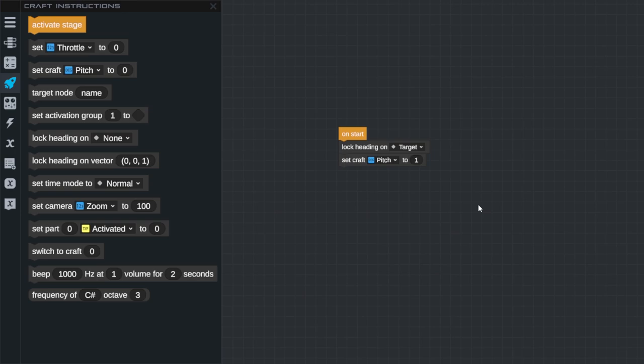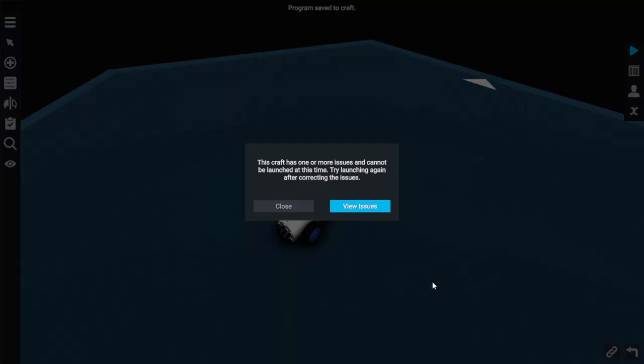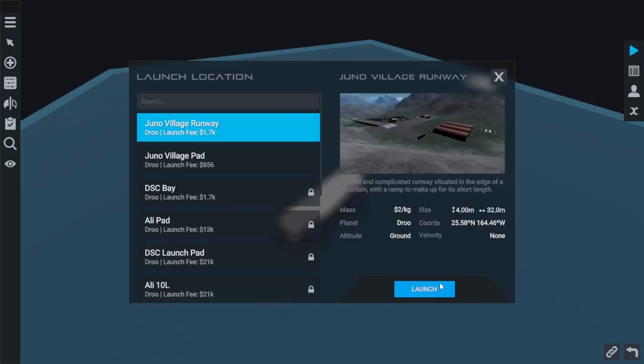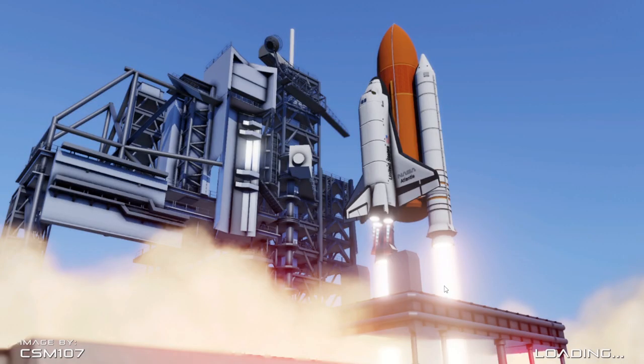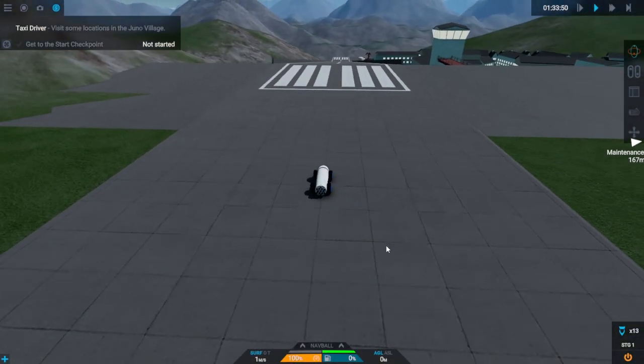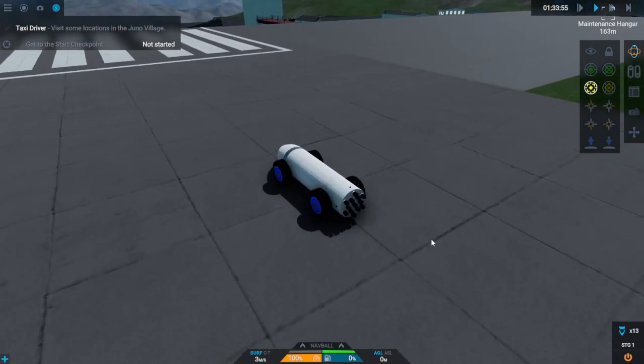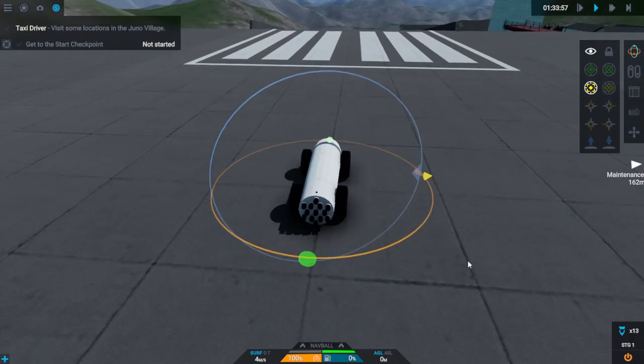For our first mission we're going to do literally the simplest thing I can think of: point at the target and turn our throttle onto full. I was thinking we could locate the target, speed up, slow down, register that we've hit the target, go to another target and so forth. But actually I just want to see what happens - we should be locked on to the target. I don't think this knows where the target is though.